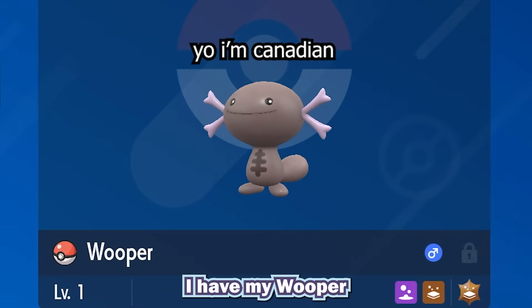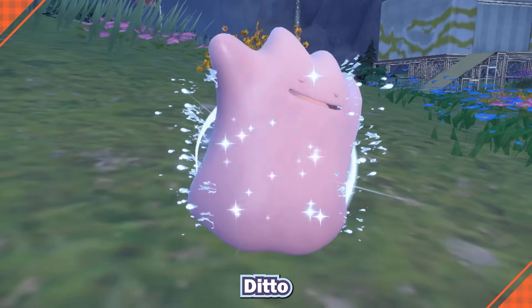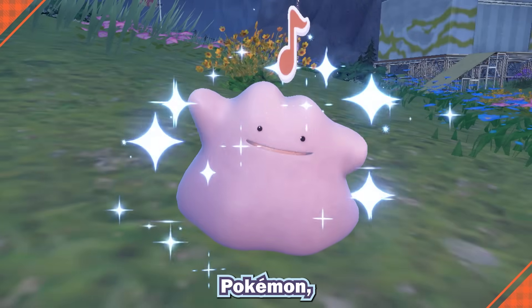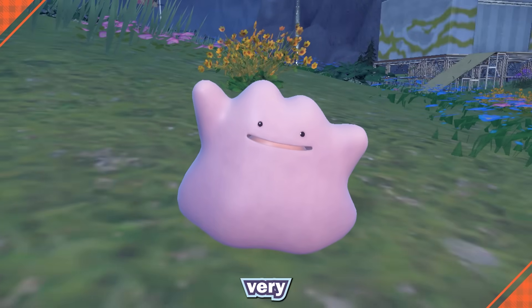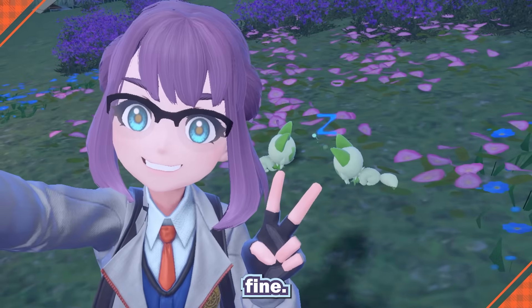For example, I have my Wooper from North America and I managed to get a German Ditto from a Link trade. Ditto can breed with pretty much any Pokemon, so getting a foreign one is very useful for this method, but breeding any two compatible Pokemon will work just fine.